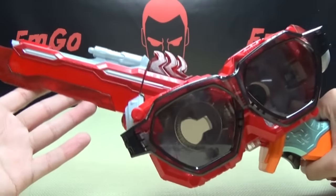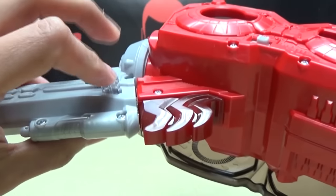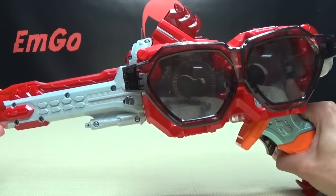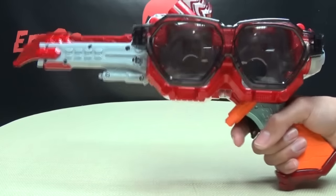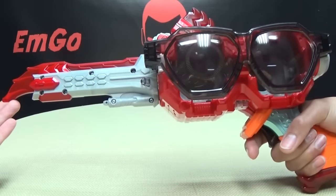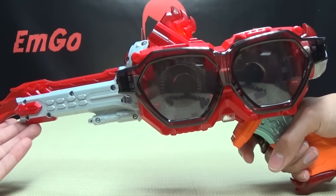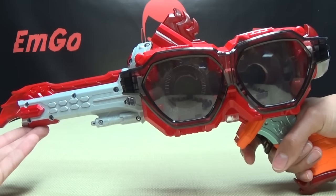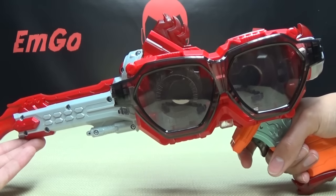Now you can switch it into gun mode. To do that, there is a clear button right here — you just push that down to release it and swing it around. It locks into place and you get a confirmation noise. There it is in gun mode, and it does look pretty cool — it's a nice size for a gun. The gun mode definitely works for me. Pull the trigger again and now you get a shooting noise with that red LED going off. You only get one noise, but you can rapid-fire it.